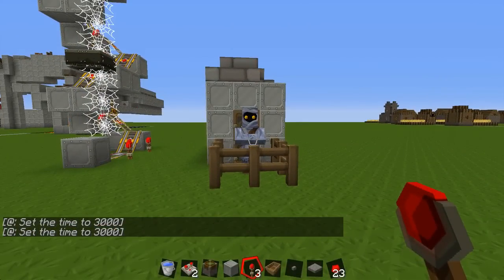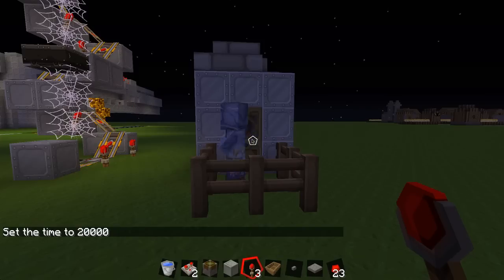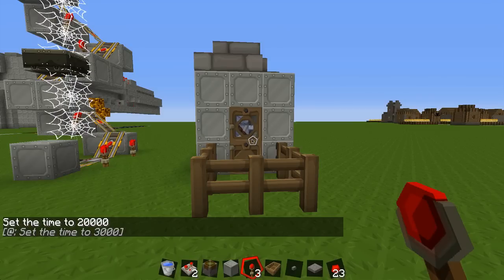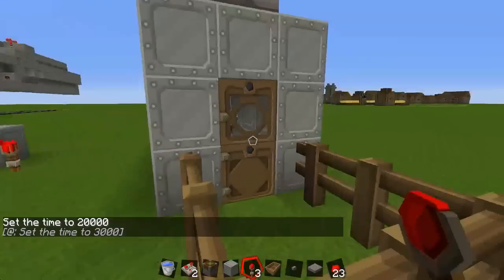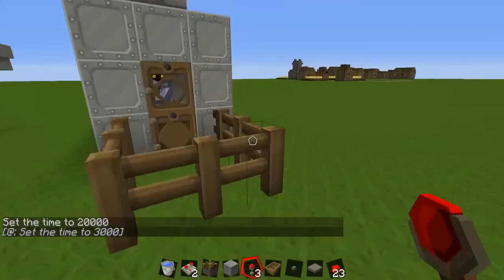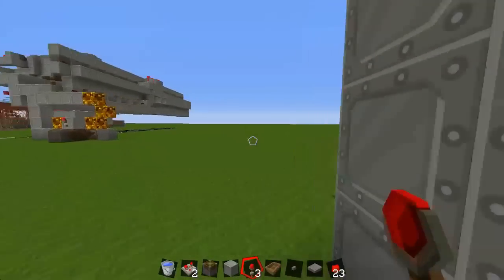It happens quite frequently during the day, but the main point is that when it gets to night the villager normally just goes straight in. So if I show you now — it gets set to night, the villager goes in, and he sets it back to day. The villager normally goes in straight away when it starts to become night, so it's always lit. This is quite a useful feature.